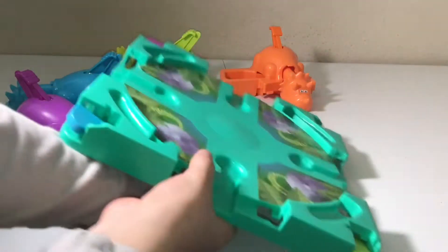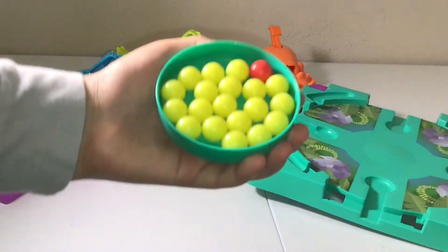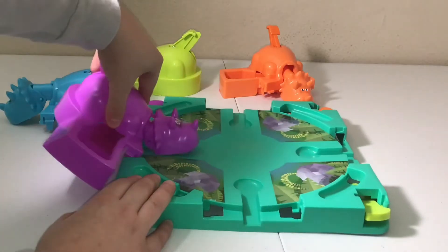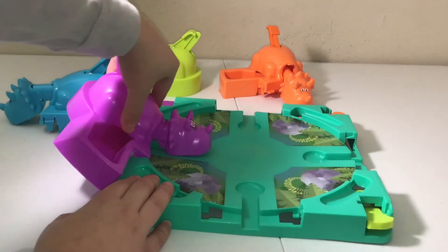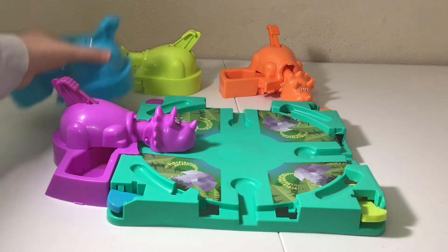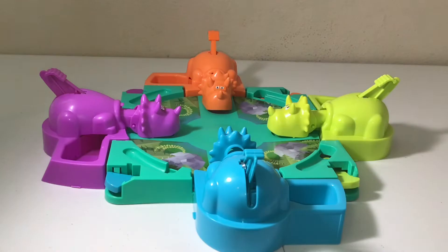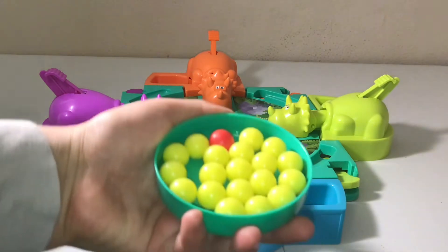We're going to flip this over and take it off. Here you can see all the marbles. You need to push it in like this and then push down and that should lock it into place. Do that for all the other dinosaurs. That's the setup.